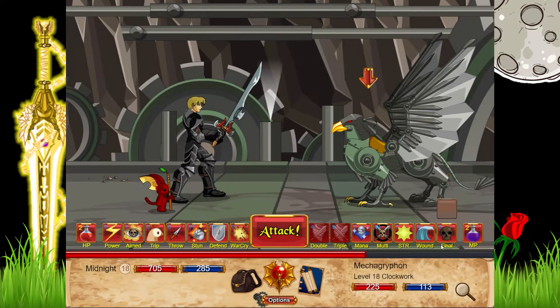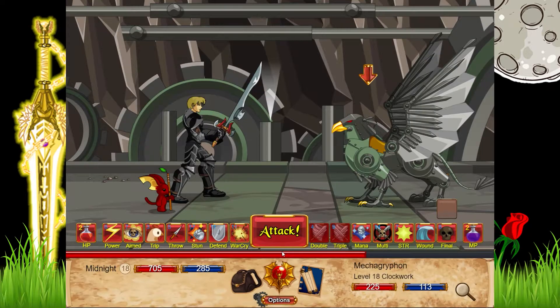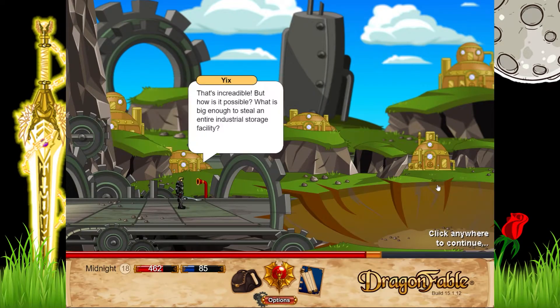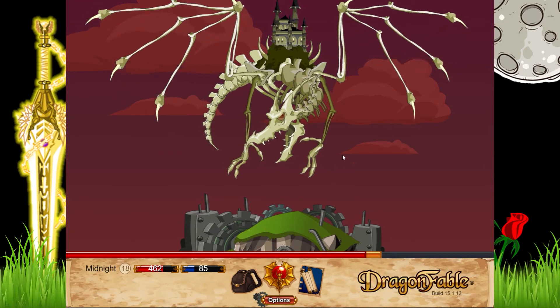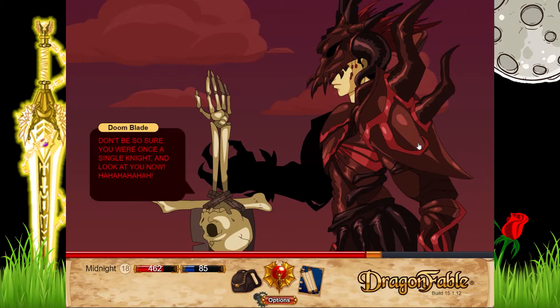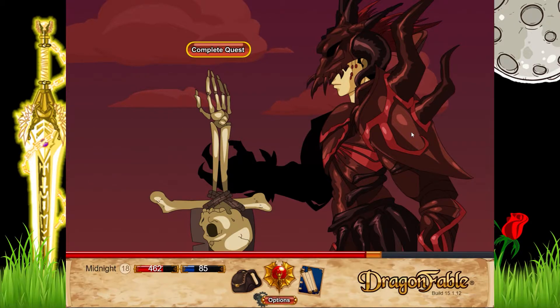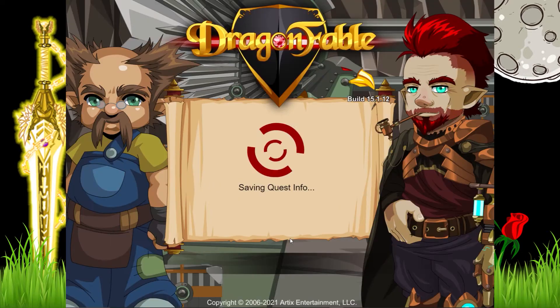Now we have these mecha griffins — they're weak to water, have resistance to metal and energy, and a 50% chance of stun. The total building has been vanished, taken by Sepulcher, and now the quest is over. That one took quite a while mainly because there are griffins you have to go out and kill, and there are quite a lot of them.